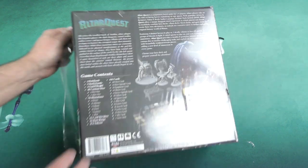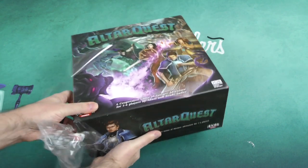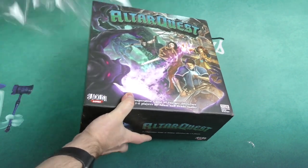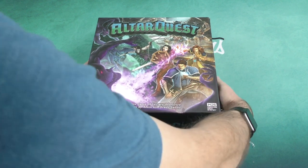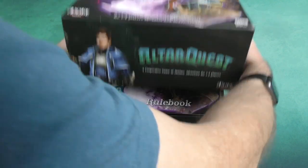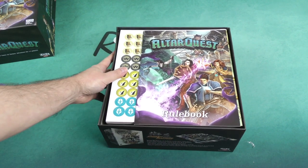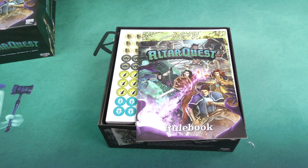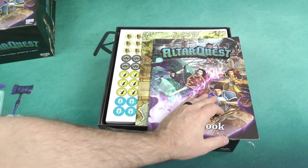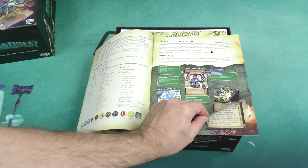There's a whole lot in here, so this being an unboxing video, we are not trying to get an in-depth analysis of what's happening — we just want to get an idea of what's inside the box, get a quick look at the components and the rulebook. I'm not going through 440-some odd cards; I'm just going to show you some examples of the cards and give you an idea of what the minis look like.